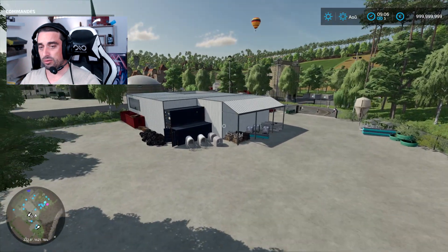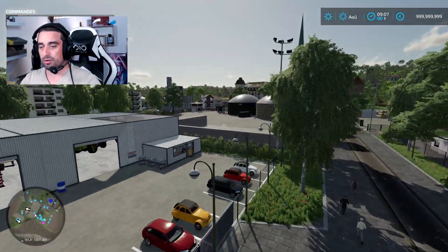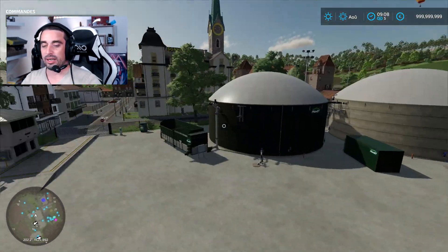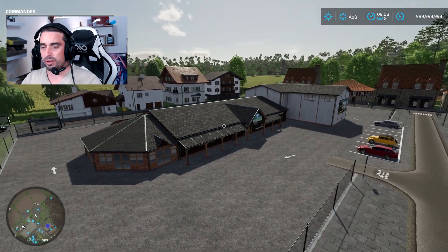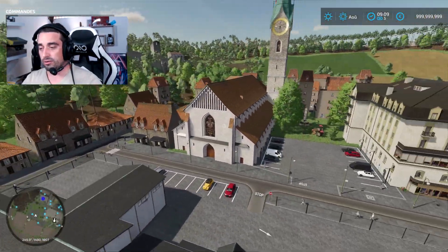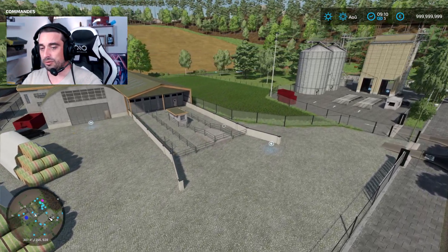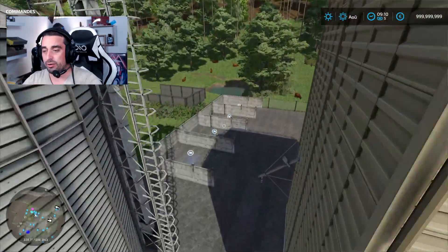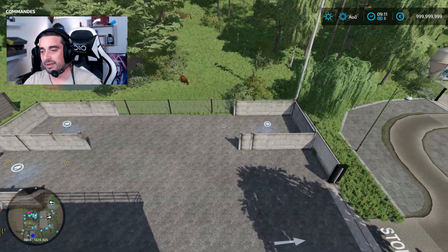Vous aurez un concessionnaire assez sympathique en pleine ville, avec qu'une route d'accès qui est vraiment magnifique. Et le biogaz — j'ai oublié le biogaz — avec ses deux gros silos bunker énormes où vous viendrez faire vos tas d'ensilage avec une balance sur le côté. Vous avez un petit design de carte assez sympathique. À gauche vous retrouverez un point de vente, et un deuxième au fond qui vous servira à vendre tous les produits du quotidien. Vous avez chaque case pour vendre chaque culture qui vous intéresse.